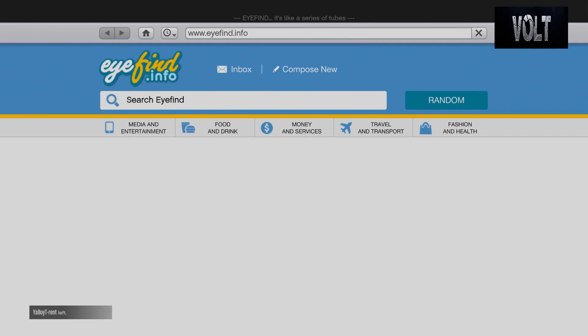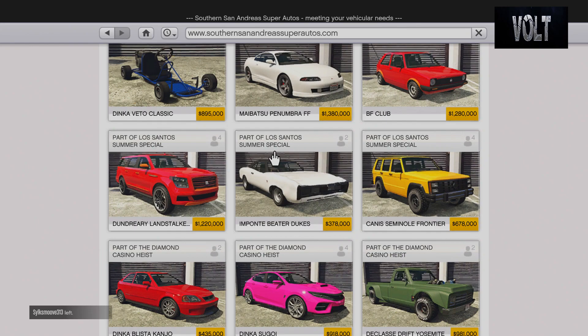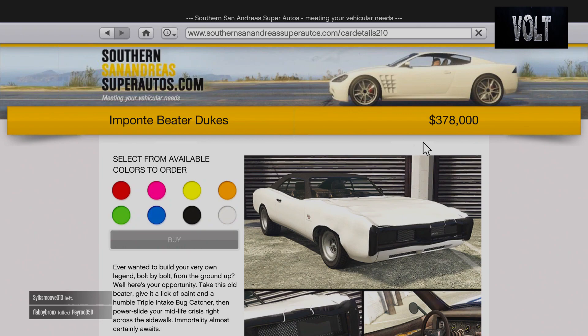So as always, we're going to start off with the base price and go into the internet. We're going to go into the travel and transport website, then down to the Southern San Andreas Super Autos website. You want to find yourself the Imponte Beater Dukes, part of the Los Santos Summer Special.